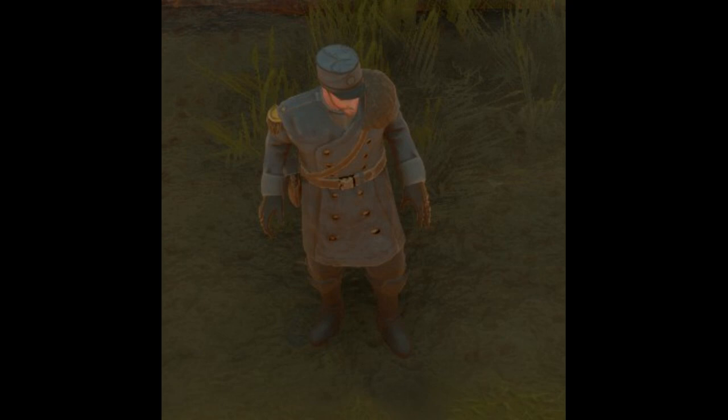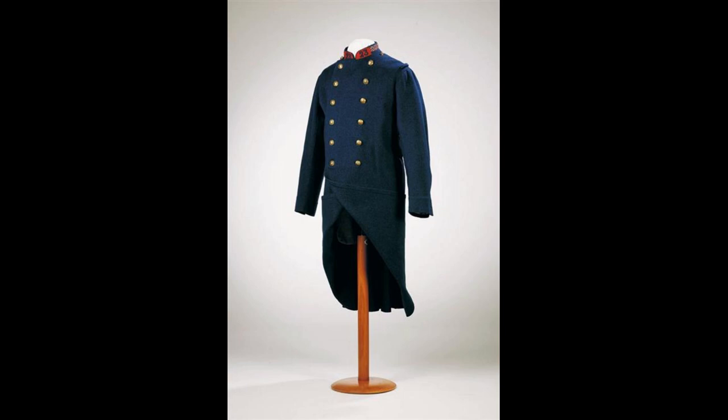Moving down past the head, the officer uniform is a single-breasted style coat with a standing collar that clearly matches the 1877 19th-century capote of the French army and the updated Great War model version, right down to the same amount of buttons, which you can see with the real-life model here.